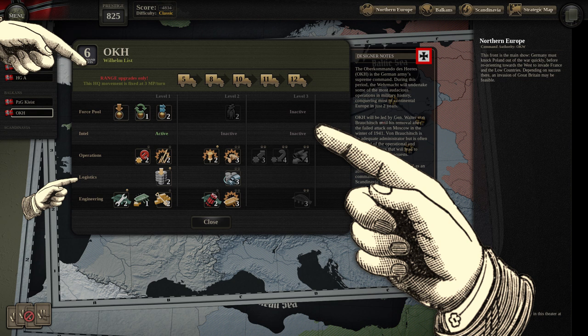Kampfgruppe, which is a new feature that comes with German HQs, seems like an interesting idea, but I just haven't found myself using it at all. So if you have any experience with this skill, good or bad, please let me know in the comments.